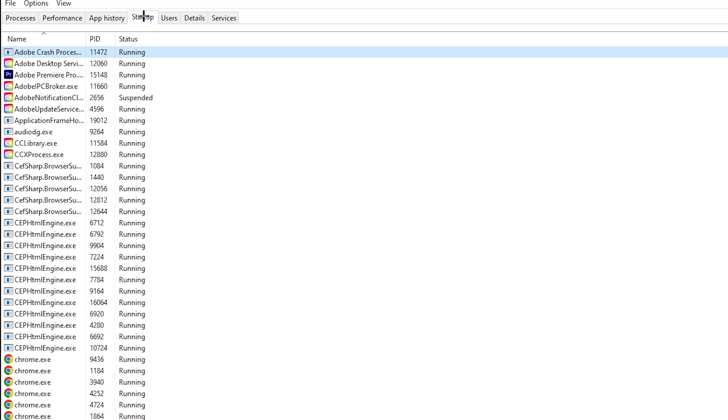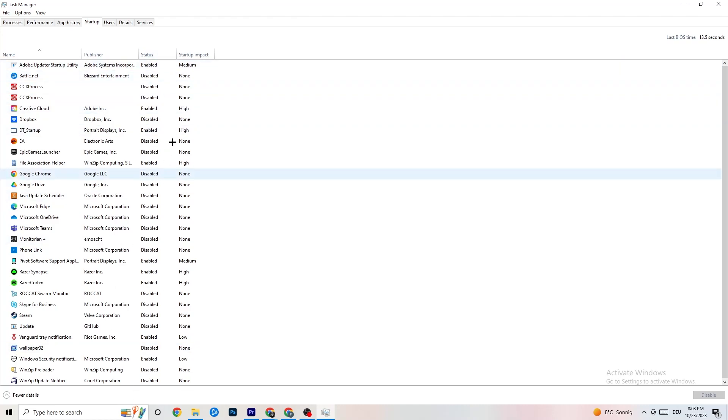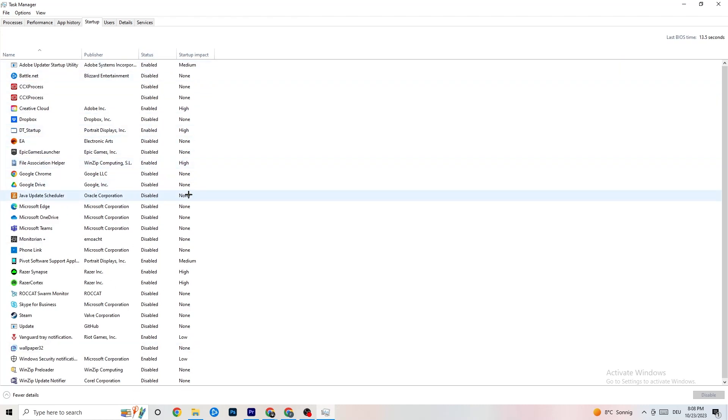Next, go to the 'Startup' tab. As you can see, I've disabled nearly everything. I want you to disable every single program that auto-starts in the background, to decrease your GPU and CPU usage. Right-click each program you don't need and click 'Disable.' Do that for every program currently running that you don't need. Now we're finished with Task Manager — close it.